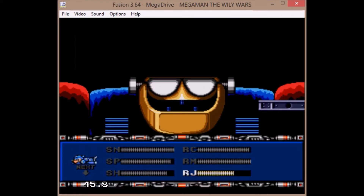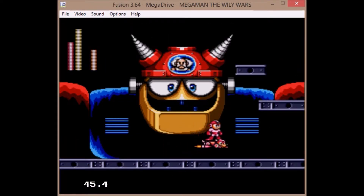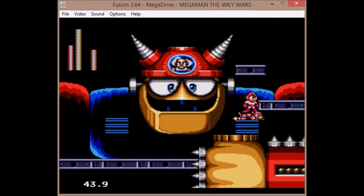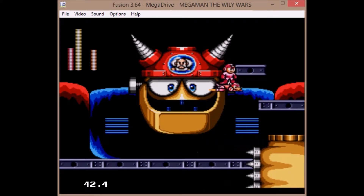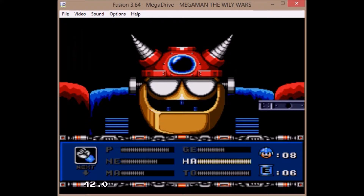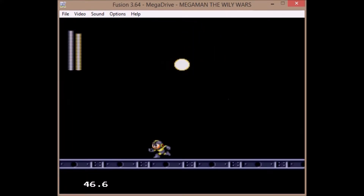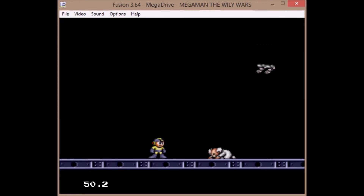For the second form, grab a Rush Jet — there you go — and now Top Spin! Give Gamma a kick to the face and you're done. Easiest final boss ever.